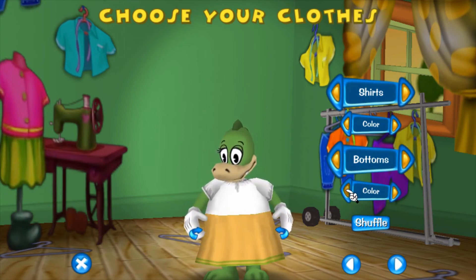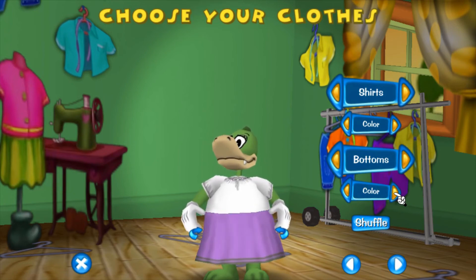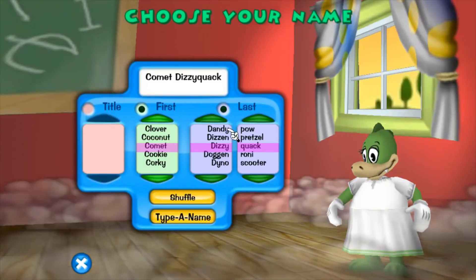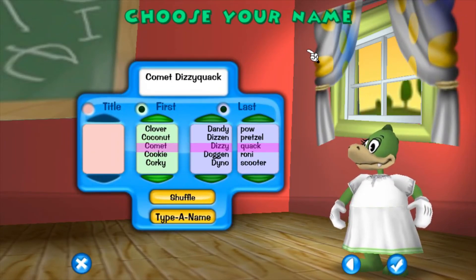What goes good with green? Let's just do all white. Yeah, this works. Now for a name — I did not think of a name because I wasn't sure if I wanted to do a crocodile or a deer.